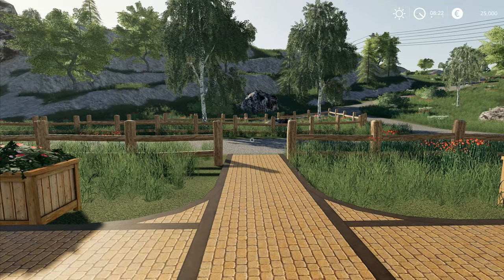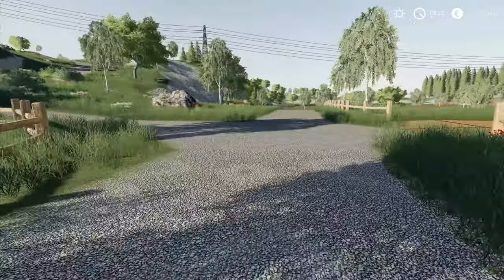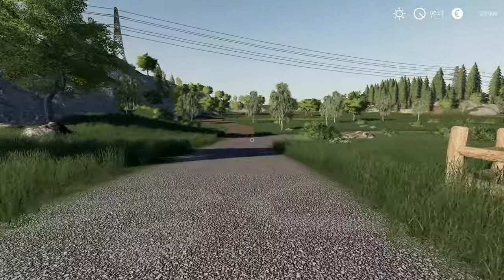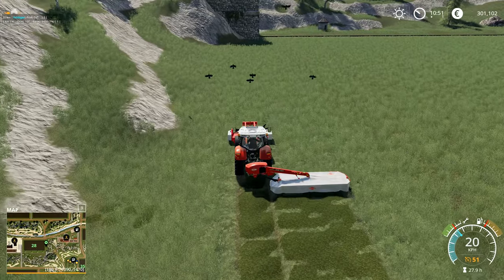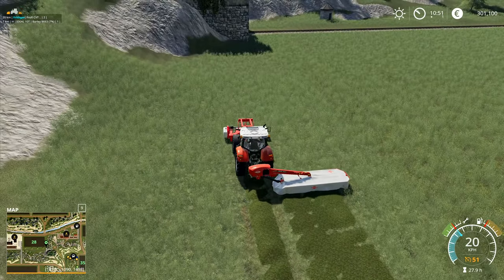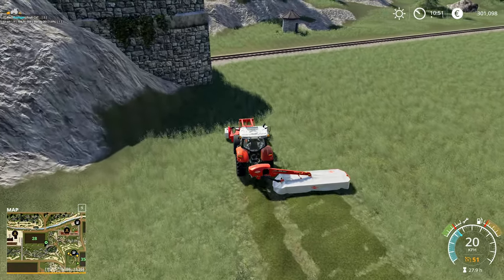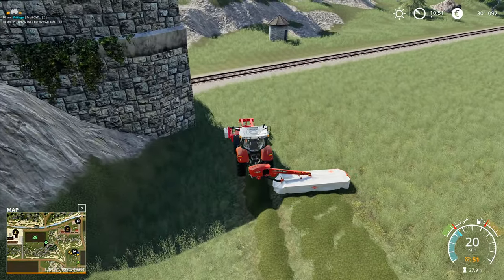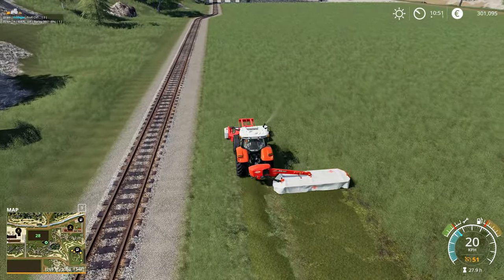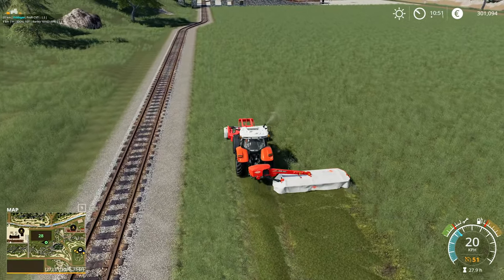Hey folks, it's Frithgar here, welcome back to Farming Simulator 19 on the Hagenstead map. We're back to reliving the glory days. So 20k on these mowers — I'm thinking we really want mowers that go a little bit faster than this. Eventually we'll go and get one of the big self-propelled mowers and we won't have any issues with mowing speed. But right now we're stuck with this, which is a little bit slow.